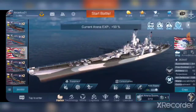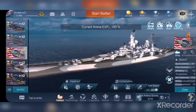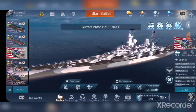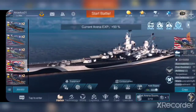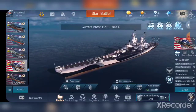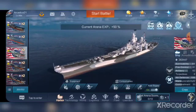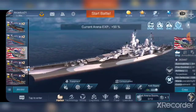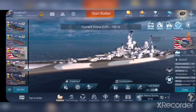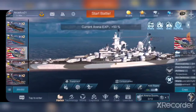First off, it is a matchmaking 9.5, so you will be going up against Montanas, super Yamatos, and all the other top tier battleships. Missouri is only matchmaking tier 9, so it goes against regular Yamatos, Iowas, ships like those. You do go up a tier, but you do have some ability to mitigate the disadvantage you would have by being a smaller ship.